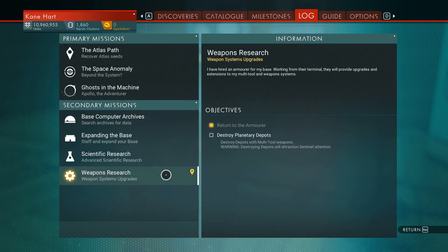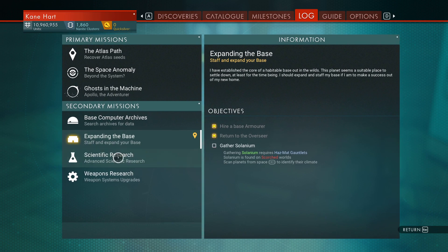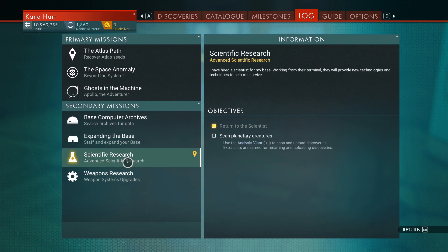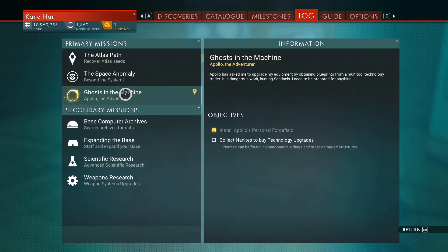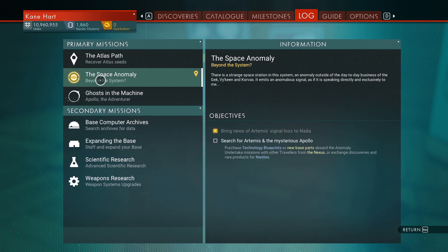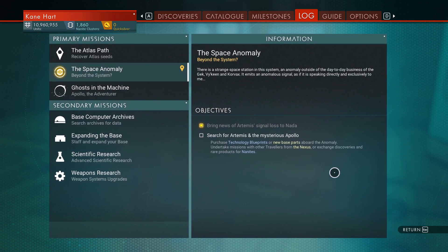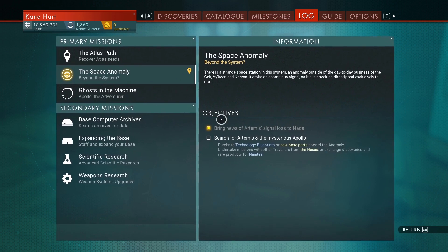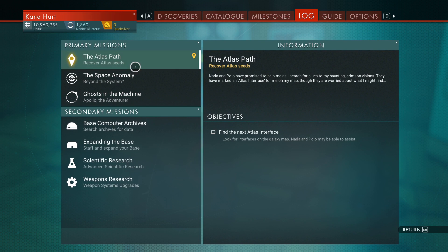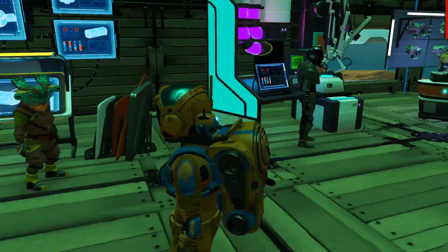This guy wants me to gather some solaneum — yeah, we had to do that with him. I've been doing these a lot. I think next episode I'm going to have to jump into primary missions — I've not talked to or done primary missions in ages. Purchase technology and blueprints, new base parts aboard the anomaly, undertake missions with other travelers. This one — find the Atlas interface — let's go and do this one now.